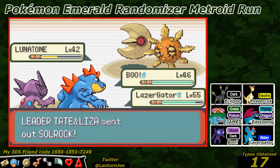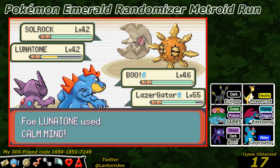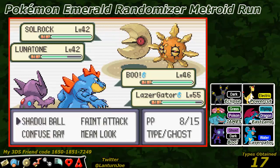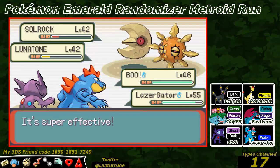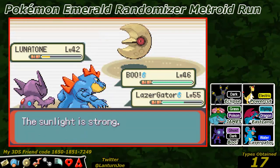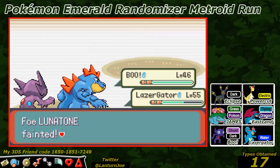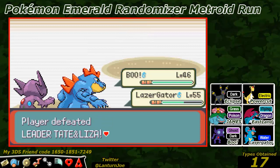They're gonna bring up the Solrock as well. So let's go for a Surf one more time. Let's use the super speed button as well. Not bad - Surf again. Not bad - we take down Tate and Liza!